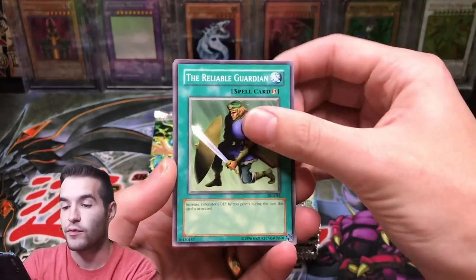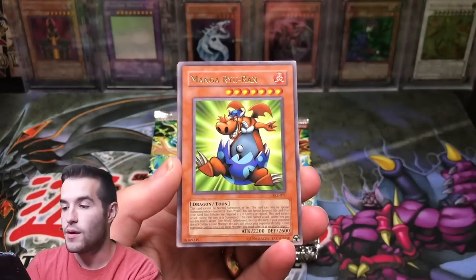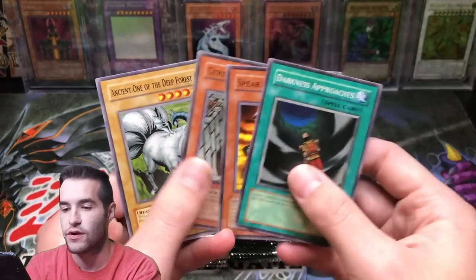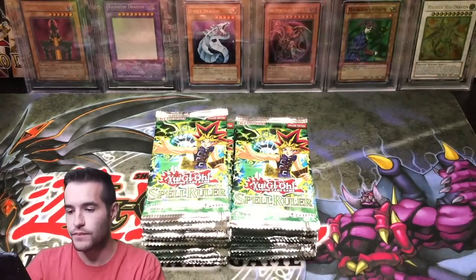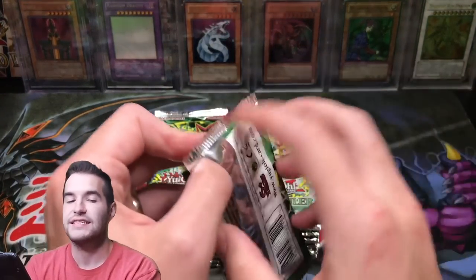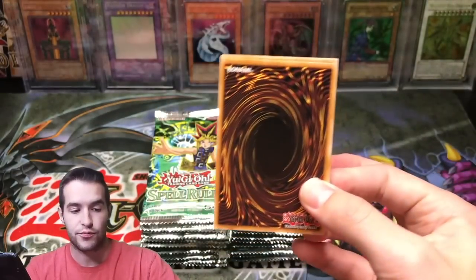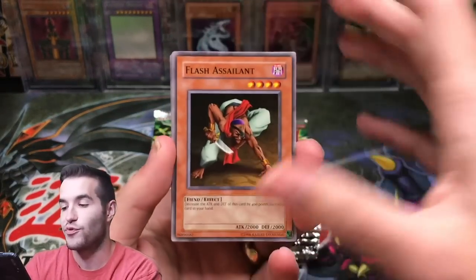Let's see if we can start pulling some. Fire Reliable Guardian, Kotodama, Mangorairan, Darkness Approaches — there's that interesting card. Ancient One of the Deep Forest. Legacy Week guys, this has been a lot of fun opening up all these Legacy Packs. It is pretty fun.